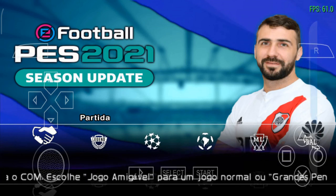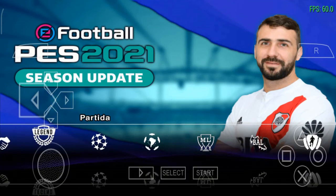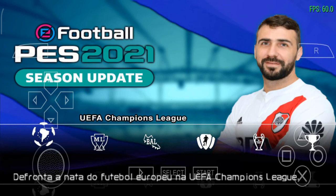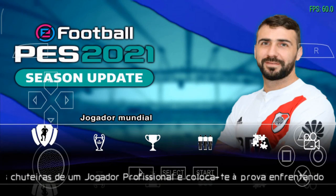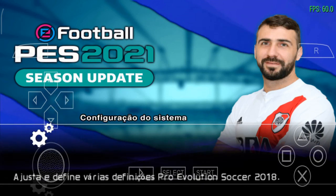Estamos aqui já no menu inicial, bem parecido com o PS2 — porque é um PS2 portátil, o PSP. Estamos aqui com os seguintes modos: Partida normal, estrelas, legend — eu acho que é aquele modo onde vocês selecionam lendas do jogo. Também temos a Copa Libertadores com o logo da Champions League, e a Champions League com o logo da Libertadores — acho que inverteram as bolas aqui. A Liga Master, Rumo ao Estrelato, Jogador Mundial. Modo Liga, modo Copa, modo Treino, Editar, Galeria e Configurações do sistema.